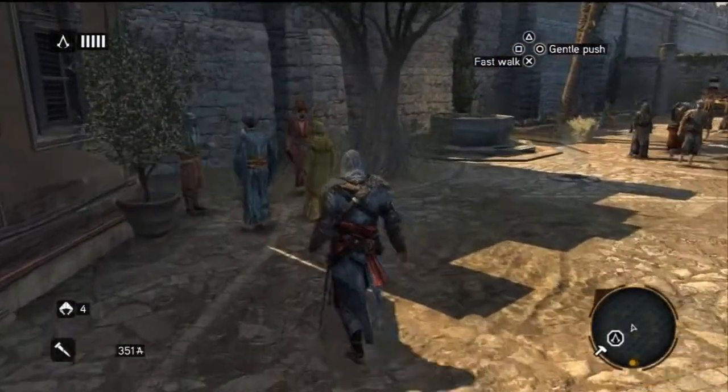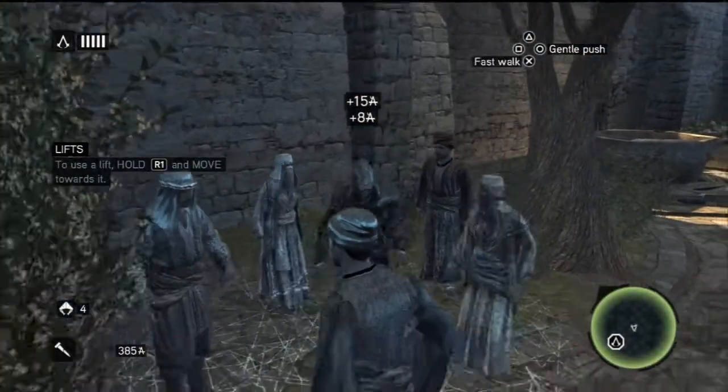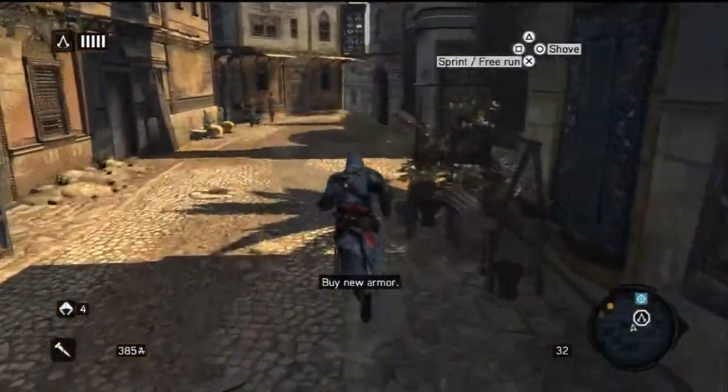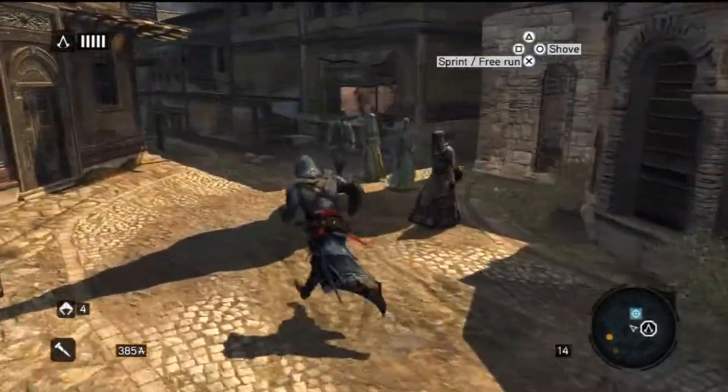Hold X and walk over here, go to the nearest person. I blend into the group but you don't need to. Just pickpocket her there — I didn't mean to pickpocket the other two but I did. Then you just want to walk over to the blacksmith store now that the blue mark has come up over it. Run over to there; don't worry about the people following you, they won't catch you.